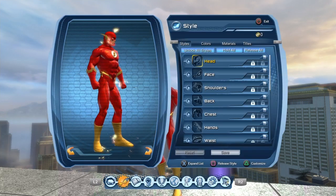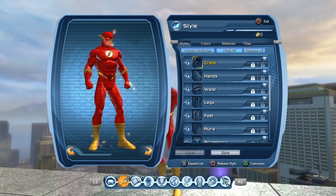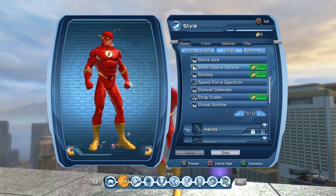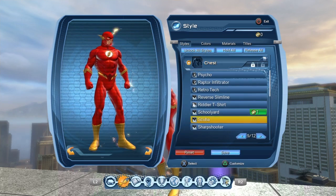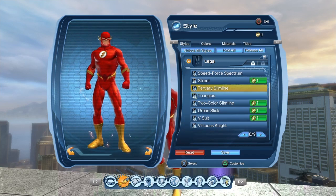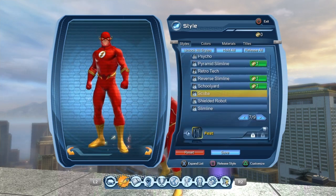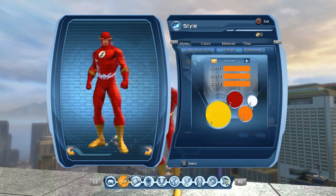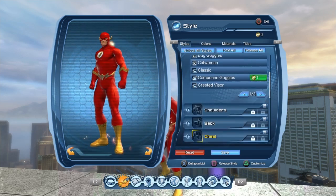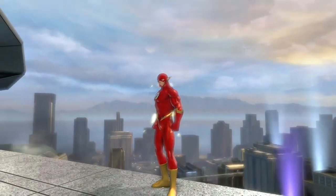That's my whole Flash style. Obviously the scuba chest piece is what I used in the last video — I've told you guys how to get that at the start. The scuba is from the marketplace. This is what I was using in the last video, along with the scuba legs. That's my old Flash style — I used it without the material too, so this is basically my old Flash style from the old video.